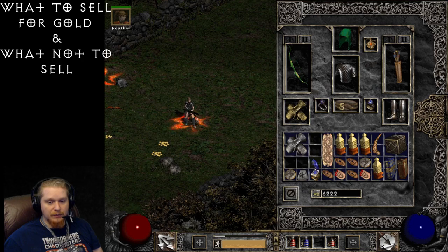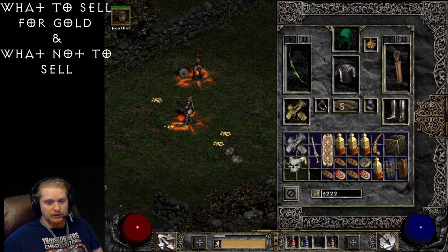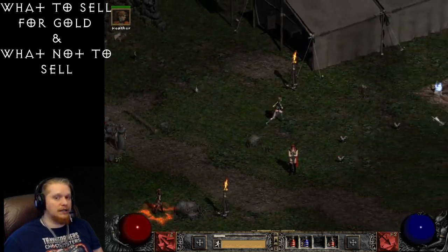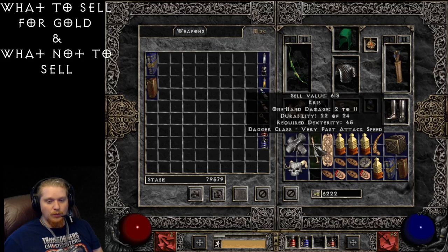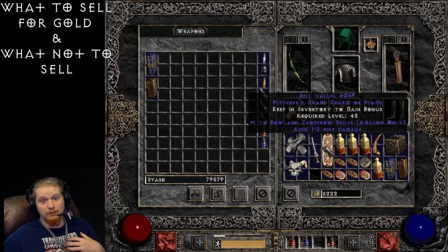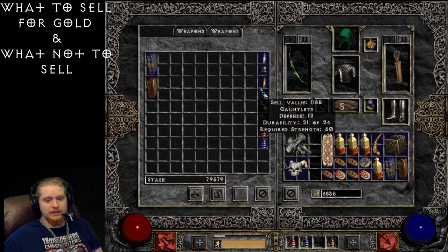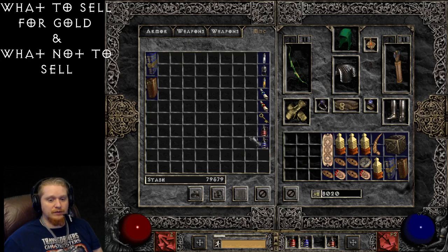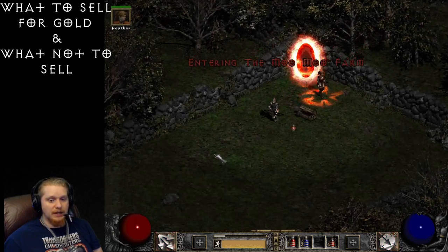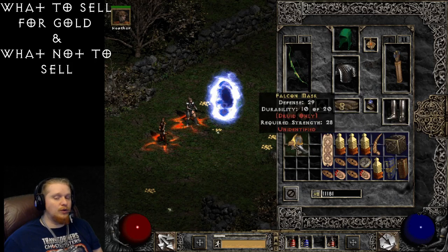I'm going to stash some of this stuff so I can pick up more items and show you what's worth taking back to town versus what isn't. I know you probably don't want to watch me run to Akara 18,000 times, but I feel this is important. The grieves are absolutely worthless, the gauntlets absolutely worthless, and the helmet is kind of worth a little bit — but this is a Normal-difficulty helmet. What we're looking for instead are Nightmare and Hell versions of those helmets. This falcon mask could be worth a decent amount if it has plus-to-skills.